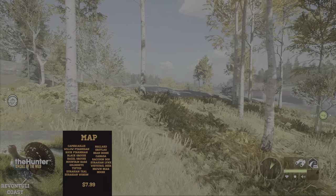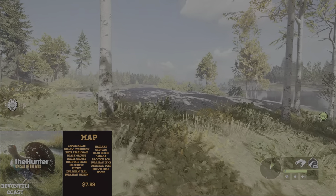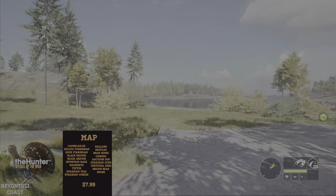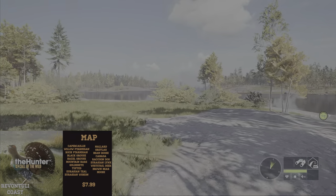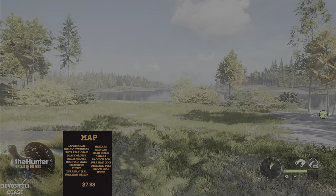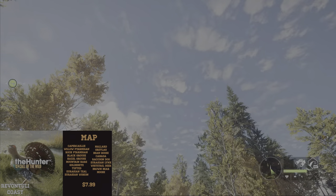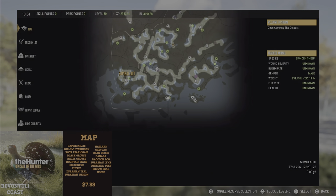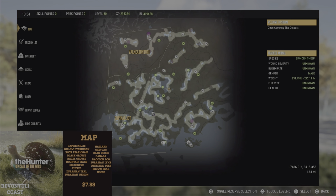Our next map is one of the newest in 2022, coming out in the summer — that's Revontuli Coast in Finland. This is one of the first maps where a lot of species were added, especially waterfowl and upland birds. There's a huge majority of waterfowl here — you can hear the geese flying overhead. Besides giving you a lot of species, it gives you a lot of water and plenty of places to hunt, with many drink zones to check as all these new species were added.